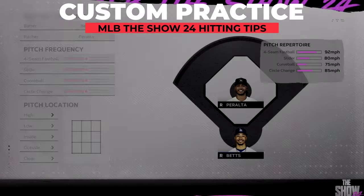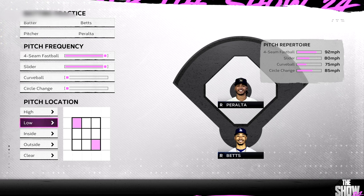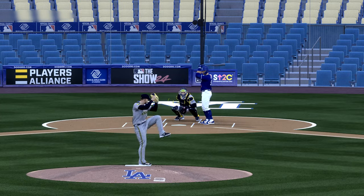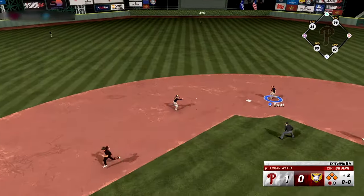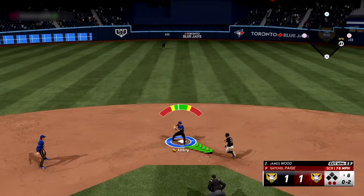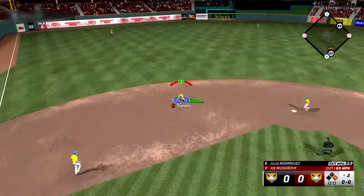Don't underestimate the power of practice and custom practice. If you're struggling recognizing pitches because of a funky delivery, speed, or break, this is your go-to solution to get warmed up before you hit the field. You used to not be able to be as specific with what you want pitchers to throw, so never take this mode for granted. The PCI anchor system can also help you avoid hitting into double plays by setting your PCI in the lower part of the strike zone so you don't hit the ball on the ground as often — double plays being some of the most crushing plays you can make in the game.